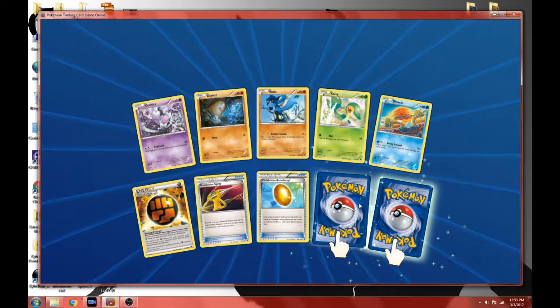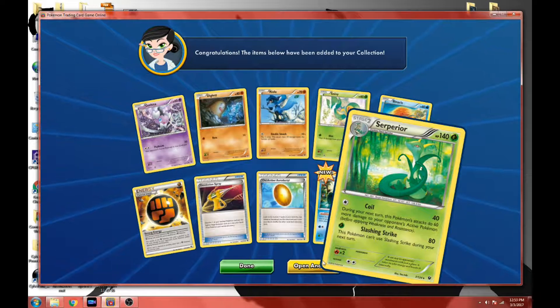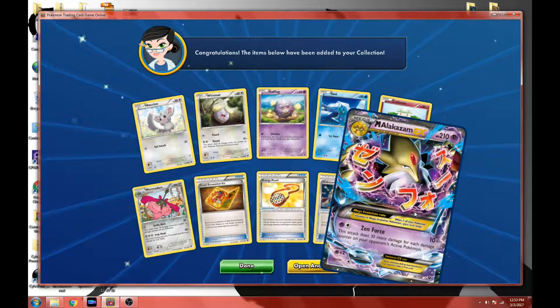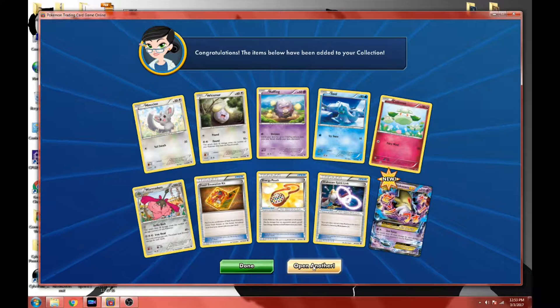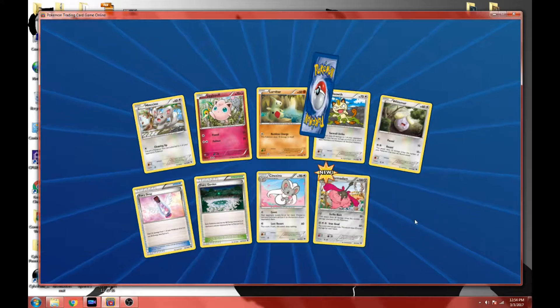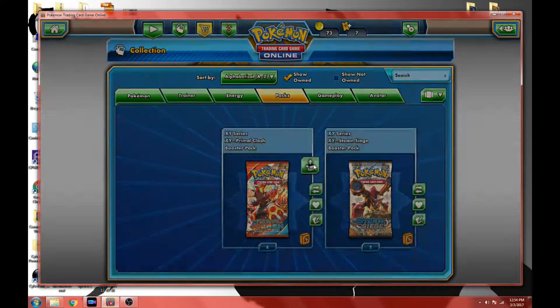We got special energy — ooh, we got Ominstar. Opening another one: got Koffing, got some cool trainers, got an awesome Spirit Link, and oh look at that — Mega Alakazam! What does he do? Two energy, this attack does 30 damage for each damage counter on your opponent's active Pokemon. It just keeps building up and building up, he's a really cool card. Last one here and it's — oh, Moltres! That's cool.